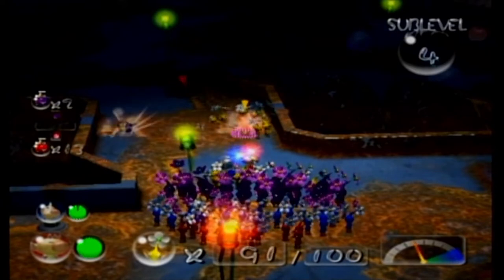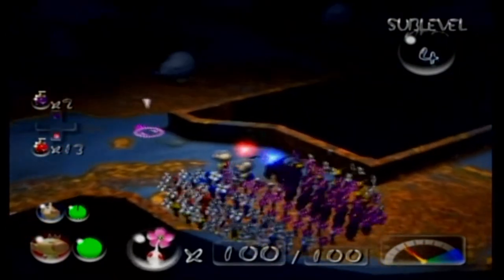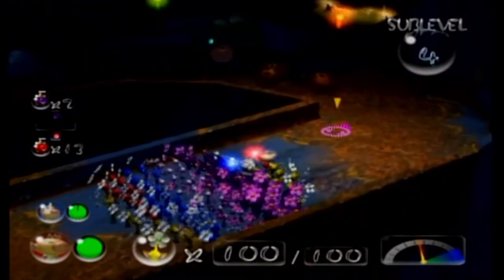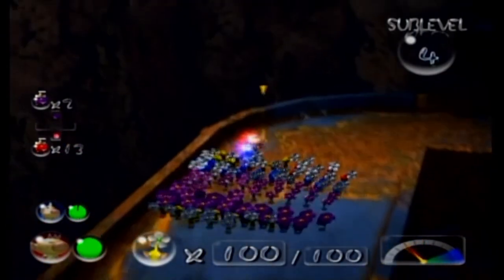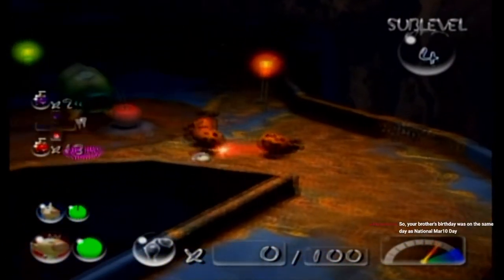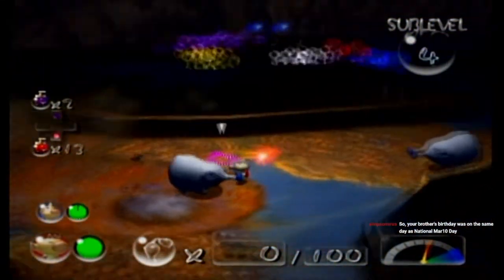There's a blowhog of some type over there — it's a Watery Blowhog. What I don't like is all these gaps, because if we throw our Pikmin on this guy's head, he can throw them off a cliff, even if they are Blue Pikmin. I see a way out of this — dump them off over here. This guy is going to be our friend, because we can trick him into killing the enemies.